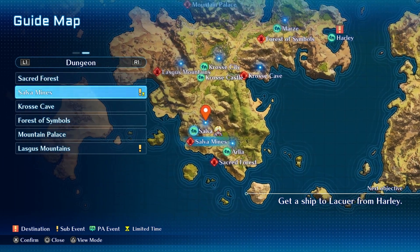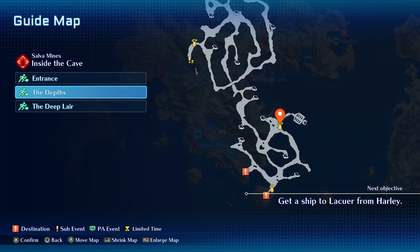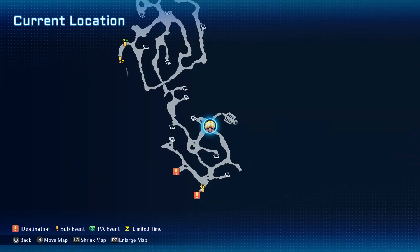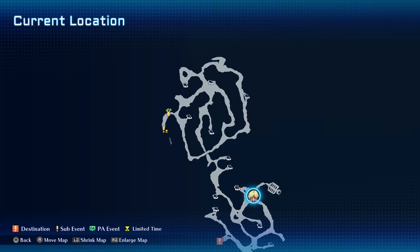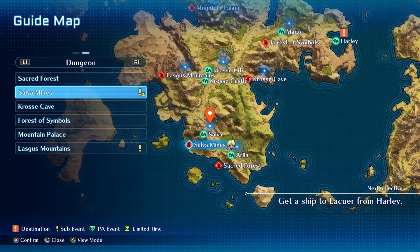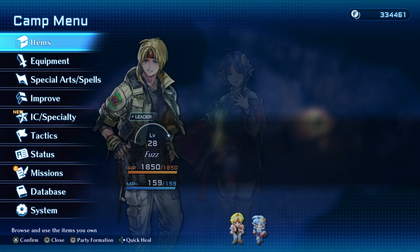In the mines, you can start by teleporting over to the Depths, which is a fast travel waypoint you'll already have from earlier in the story. Then you'll have to run all the way north to the next save point. There are some nice treasures to be found - you can pause the video to see them on the map. I'm going to teleport all the way back to the final save point because that's where the grind spot is.